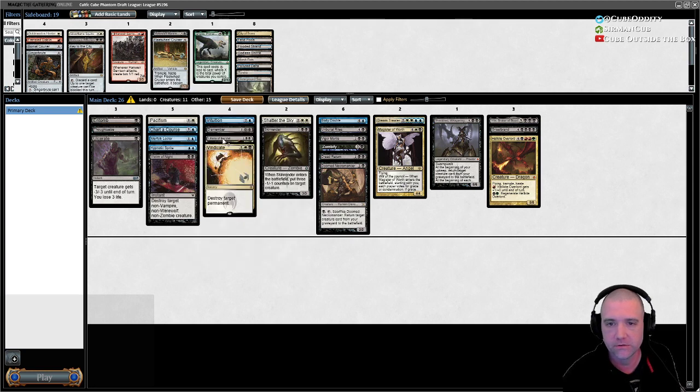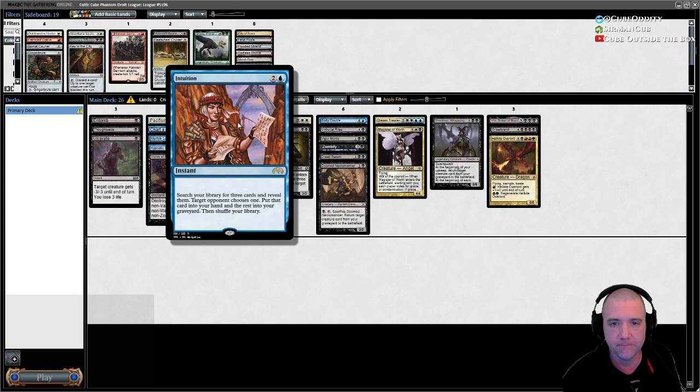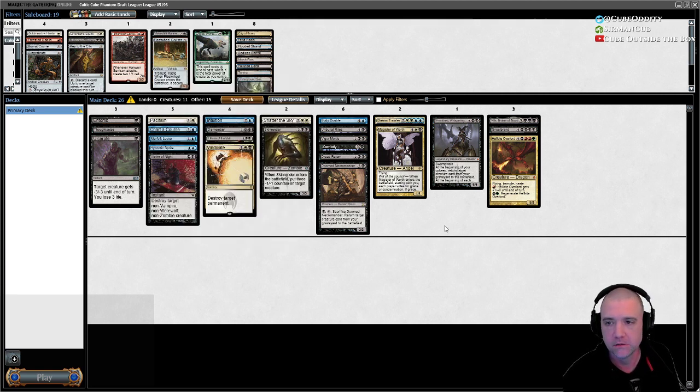We've got a discard outlet, and we got Intuition which will let us entomb two cards pretty reliably. We won't get to pick the two — we pick three, the opponent picks which two go in the yard — but we'll make it hard for them by picking things like Griselbrand, Sheoldred, and Villus.